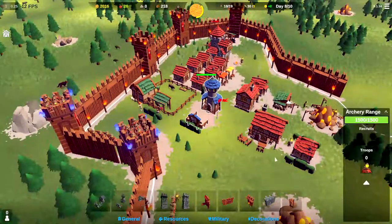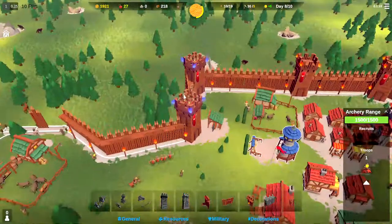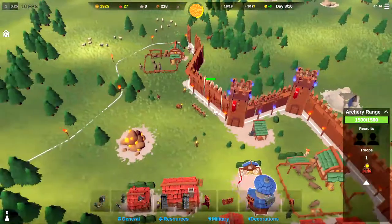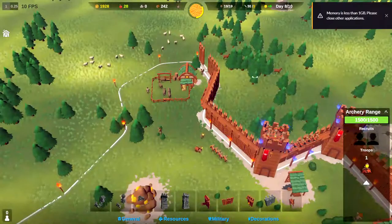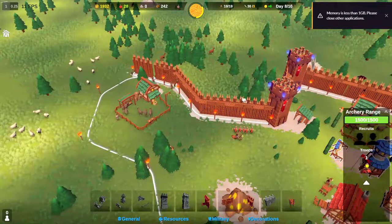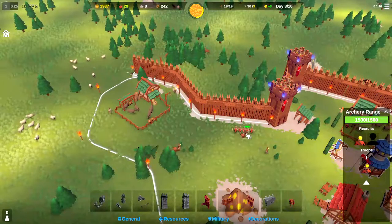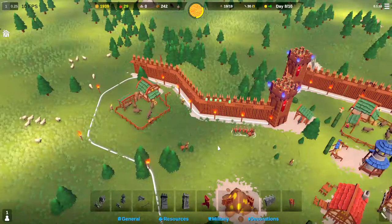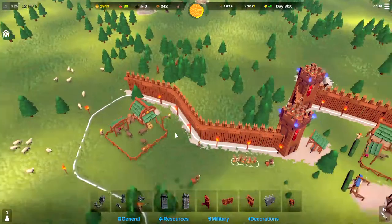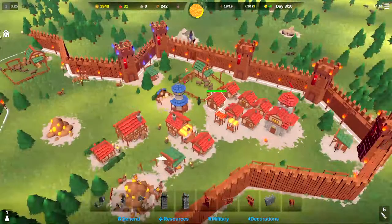We'll go ahead and train up one more — train that guy there. He'll come up and that'll give us 26 archers. I think we can get one or two more archers right there. Depending where they spawn, we might be rushing to move our archers down here along the wall. Just to be safe, we will probably move our swordsmen down here so they can at least slow down whoever decides to come that way.